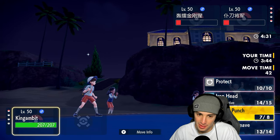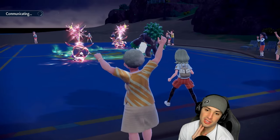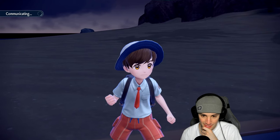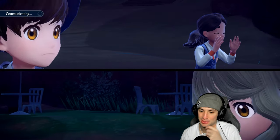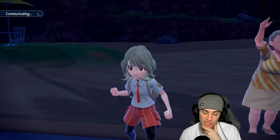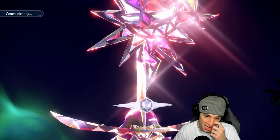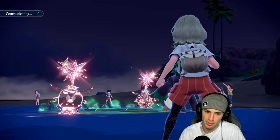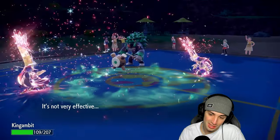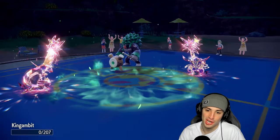We could go for a Sucker Punch but we'll just go for Kowtow Cleave to try to finish their Kingambit. They're now plus two and they Protect — awful for me. They finally go for Sucker Punch and it does a nice chunk since they're plus three. Rillaboom outspeeds me regardless with Wood Hammer. That would have been the turn to Sucker Punch and I didn't. GGs to our opponent — moving on to match number two.